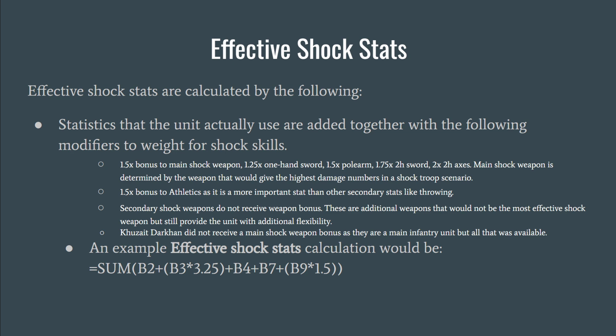This ascending order reflects the effectiveness of weapons for shock troops, with two-handed axes being the most effective and one-handed swords the least. Athletics is also given a 1.5x multiplier bonus, because as a shock infantry unit, movement speed is very important. Athletics also allows you to move faster in heavier armor, and I've determined it is more important to weight than secondary stats like throwing for shock infantry specifically.